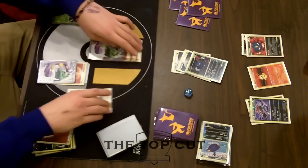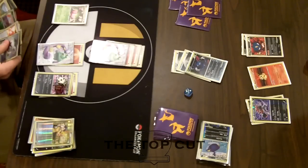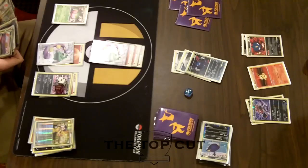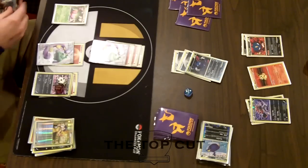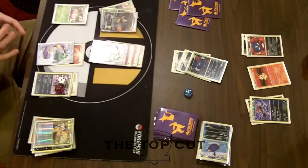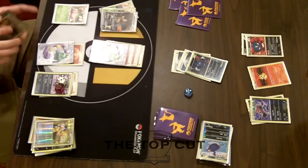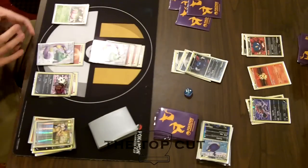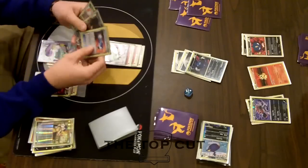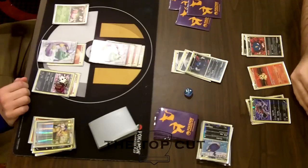Here comes big bad Tornadus. Kyle goes ahead and Copycats — he really doesn't need anything at this point. I would love to see a Terrakion, but this is actually the one moment where I probably wouldn't play it down because he doesn't have energy in his hand anymore. AJ flashes his hand — just 2 DCE and a Sharpedo, which is not getting the job done. I would just like to see the quick and easy knockout here and not take any more risks.